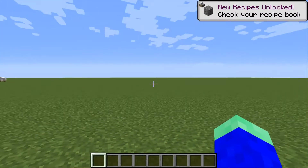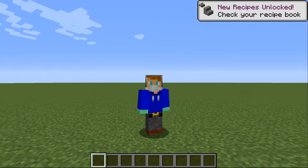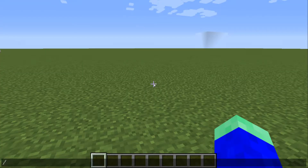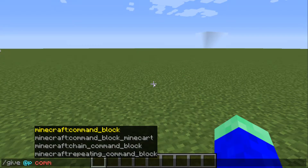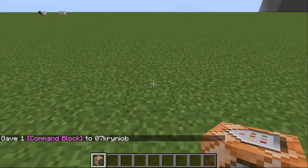Let me explain a thing. For example, you're making a map and you don't want anyone to cheat and go to gamemode survival. So first thing you have to do is type this command: /give @p minecraft:command_block — and you get a command block.